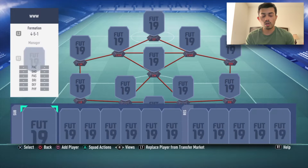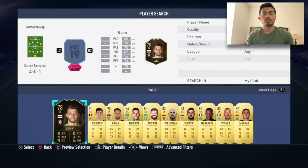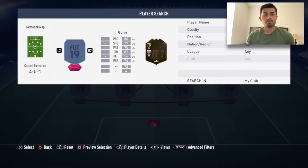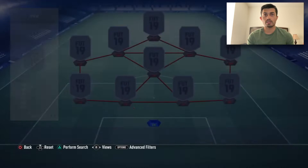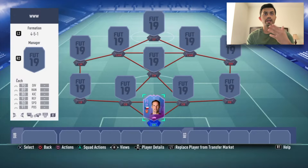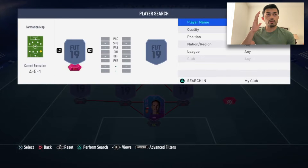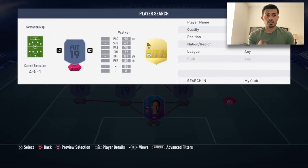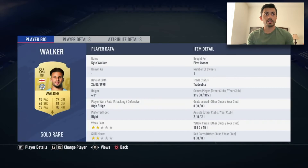Starting with goalkeeper, we're going with the SVC for people check. For right back, we're going with Kyle Walker — amazing player, 215 games. He's not really there to score goals anyway.